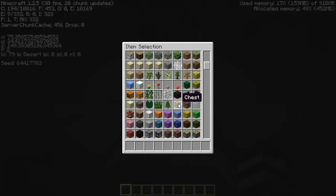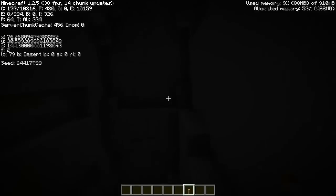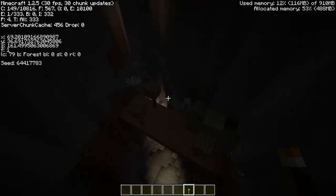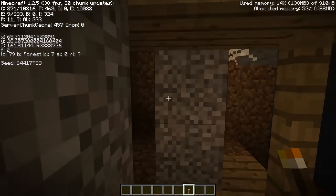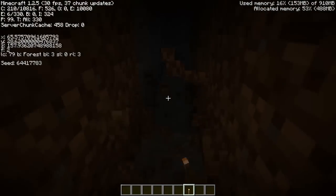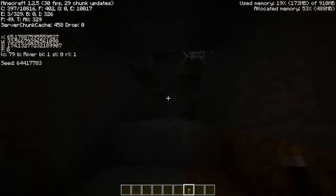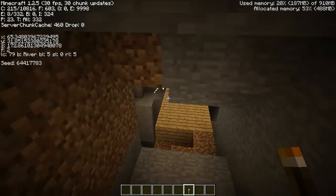Let me grab a torch so I can make sure I can get myself out again. We've got a ravine that is intersected here by an abandoned mineshaft. It doesn't look like it continues this way — but yeah, right here, the abandoned mineshaft goes through here and it sort of intersects this ravine a little bit, which is kind of cool.